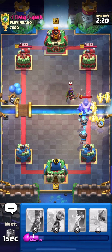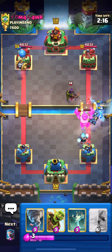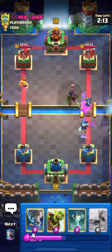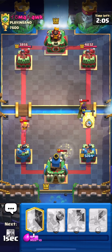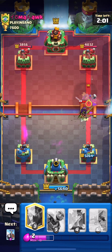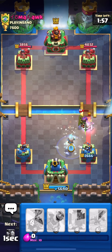This could be a really nice defense. Looking at our deck, we have a pretty solid defensive setup: tombstone, ice wizard, expo, tornado — really good defensive options. It's not that dumb on defense, but attacking is a different story. He's going to pressure with the ghost, so I'll ice wizard here for a good defense.